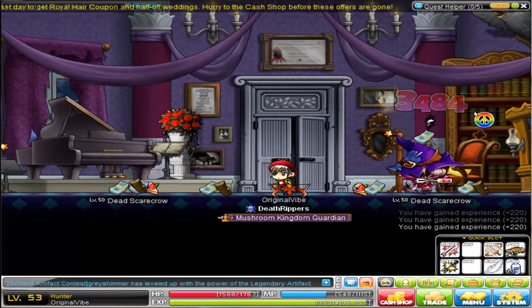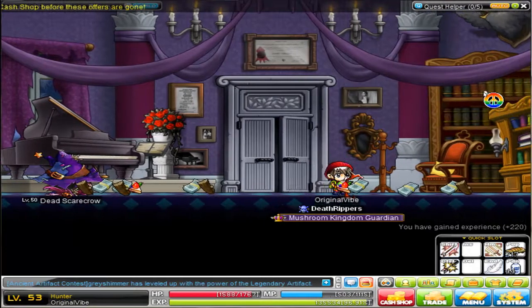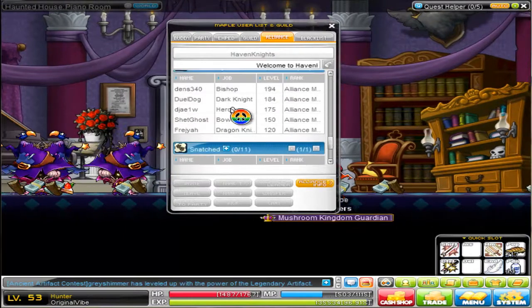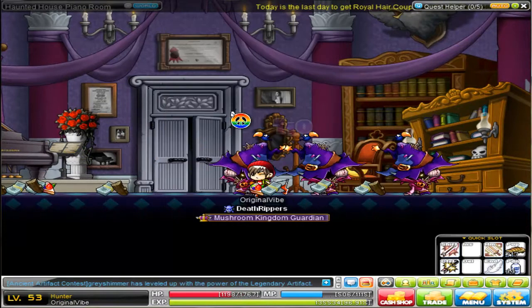I'll just grab the level here. Making a shoutout to Haven — great guild. Haven Nights, Death Rippers, Snatched. Yeah, it's a good place.